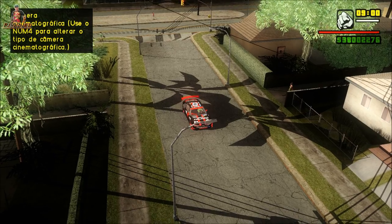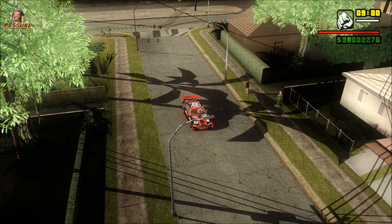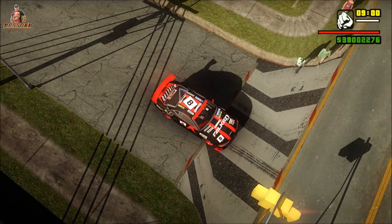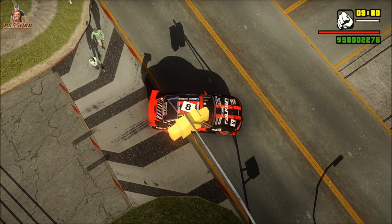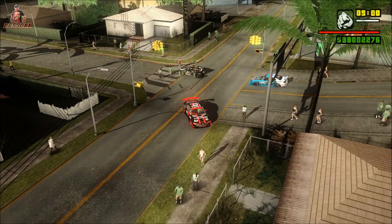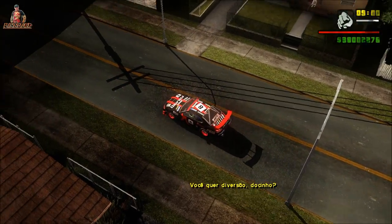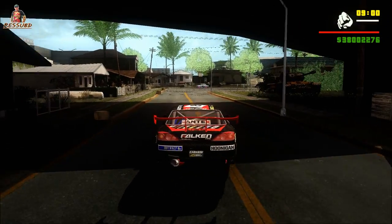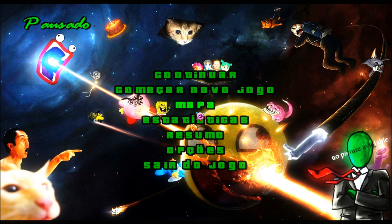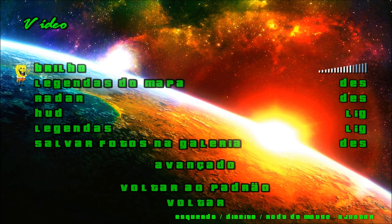Vai deixar o seu GTA... olha só as calçadas e ruas, é bem variável. Aqui já não tem nem a faixa — a rua tá até rachada, bem feito mesmo. As calçadas também. Aqui o sentido da Grove Street. Aqui eu esqueci de aumentar a iluminação do meu jogo, tá muito baixo, mas quando eu aumento dá para visualizar melhor.